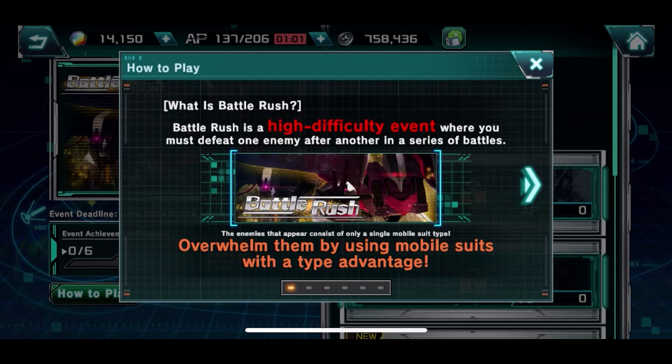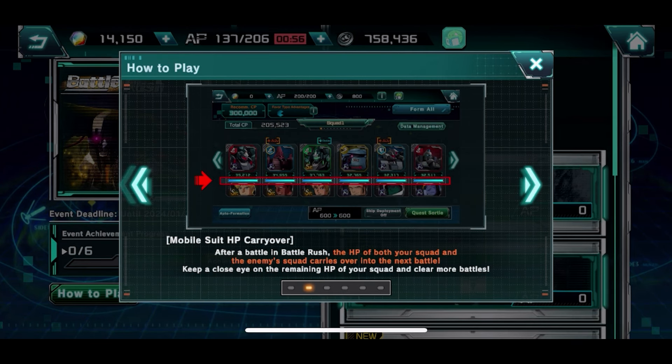Looking at how to play — you want to use units with type advantage. The enemy lineup is all yellow, so purple is going to be the best option. Honestly though, purple is just not that broadly represented as an element right now.